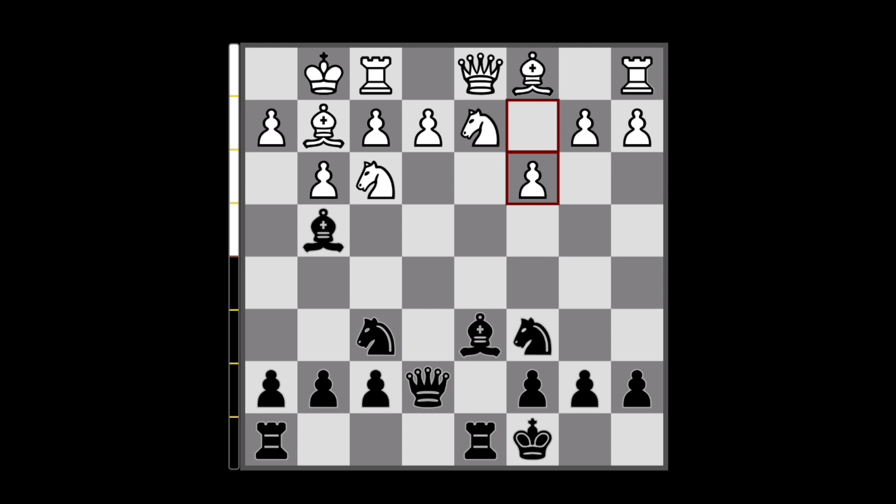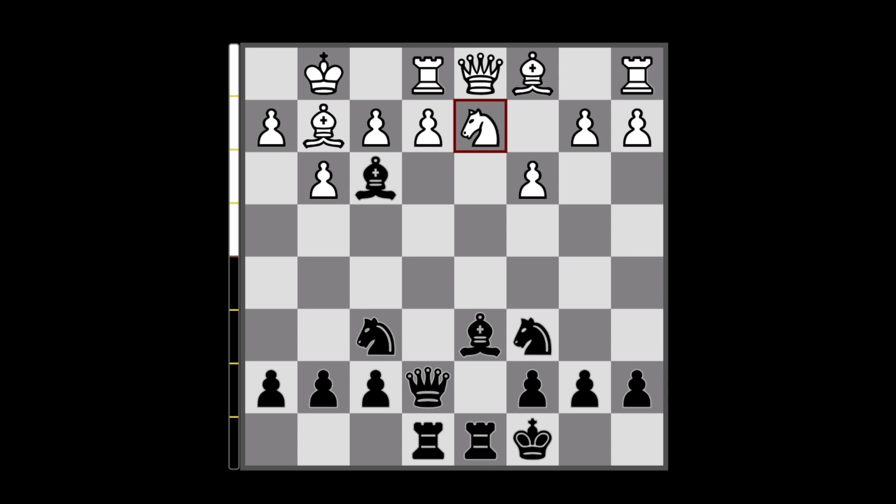So that's why b3 doesn't work for White. Actually, the best move here for White would be to play c3, which is also the most played move. And here you can go for this little trick — you can go rook to e8, so now you are hitting this pawn. They might try to cover it with their rook, and here you capture the knight on f3.